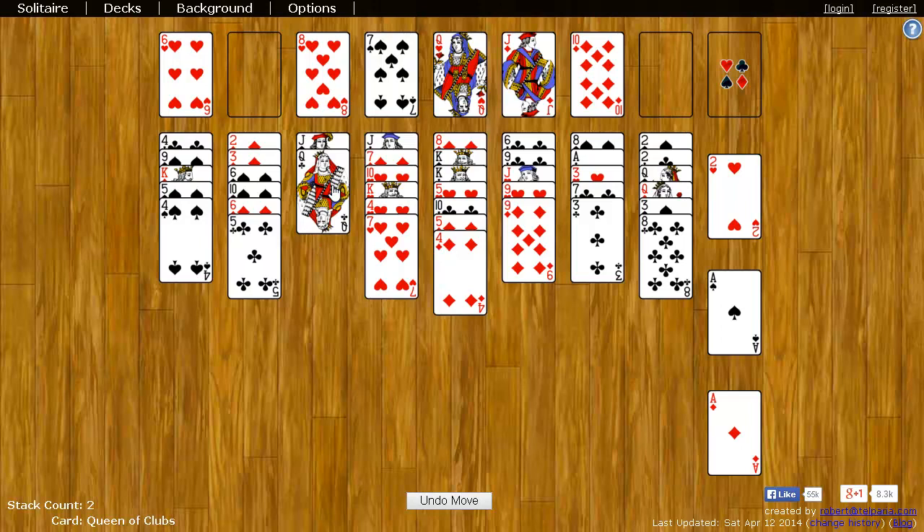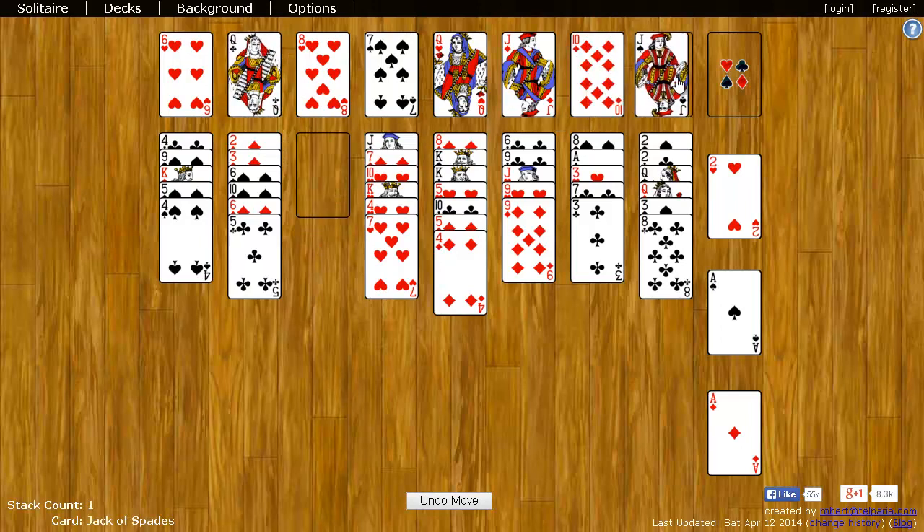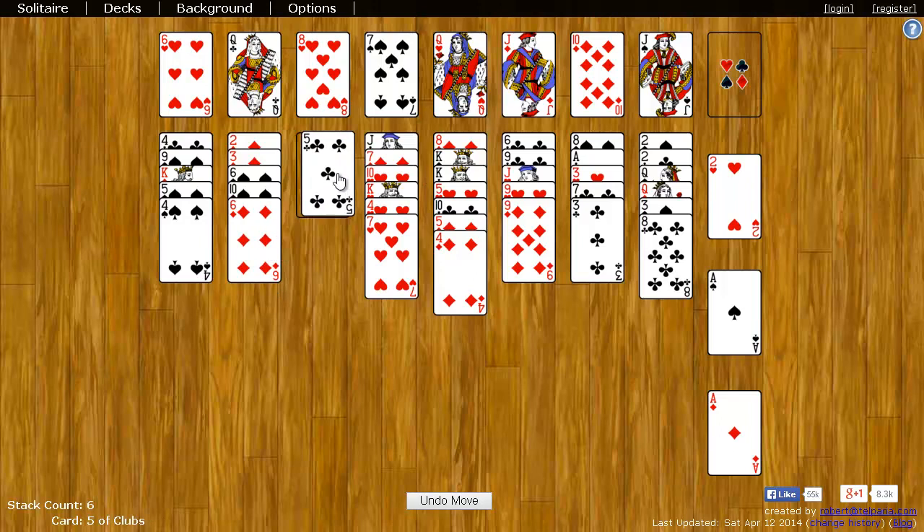One thing I should note is if you make an empty spot — so if I take this Queen, stick it on the Jack and put it there — in this spot you can put only Kings. So I can't put this Five there, I can't put the Seven, I can only put a King here.